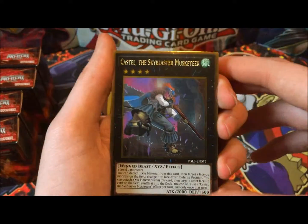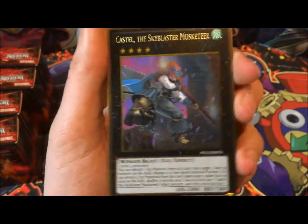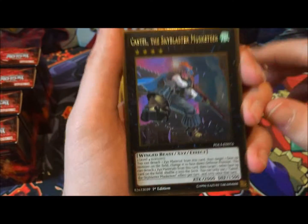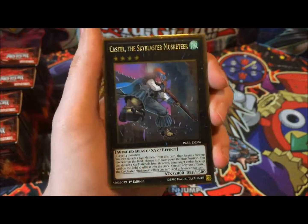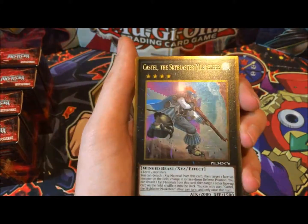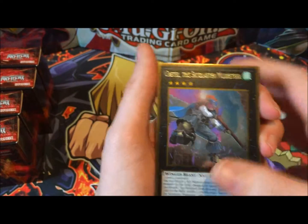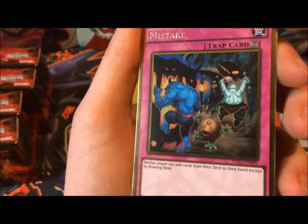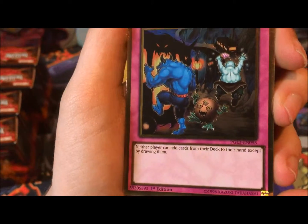We are starting this off with a Castel Skyblaster Musketeer. I've read this is going to be a longer opening because these cards really do look nice in the gold rare. Castel — it's a bit of a pity because it's already been reprinted very recently, but I can live with that since it looks so nice. Next gold is Mistake, continuous trap card. Now Sangan's all happy — now he's got a reprinted friend.